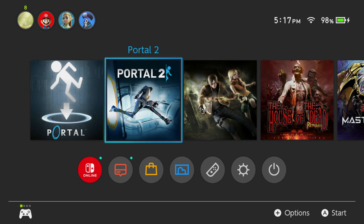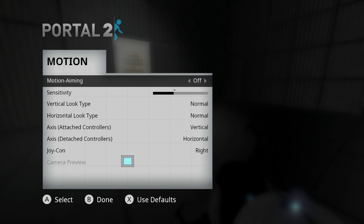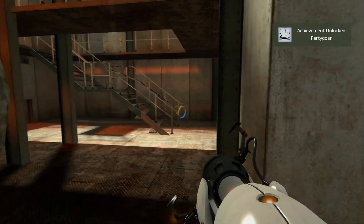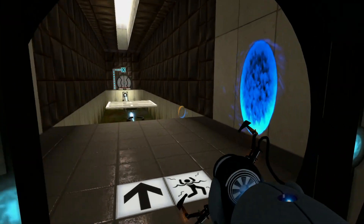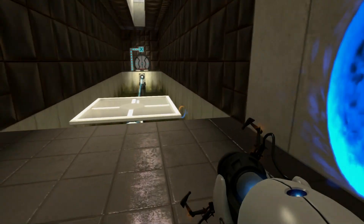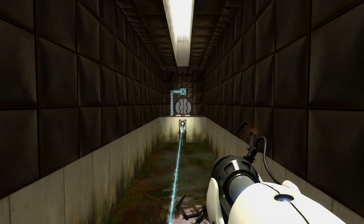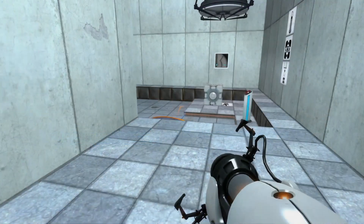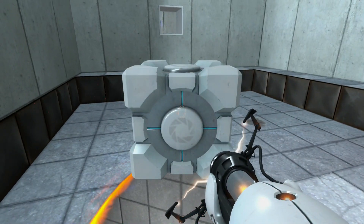The Nintendo Switch port is pretty special. We have gyro motion controls, local and online co-op for Portal 2, online achievements for both games, developer commentary, and challenge modes. But most importantly, the Portal: Still Alive Xbox Live Arcade exclusive challenge maps are here on the Switch — you can't even play those maps on PC without a mod.